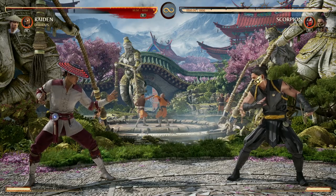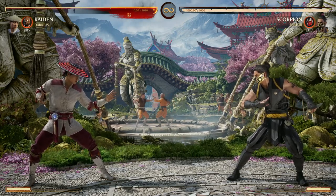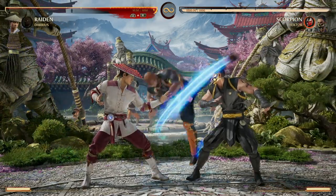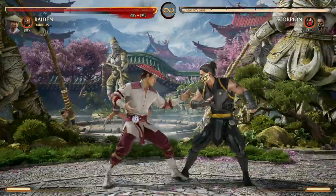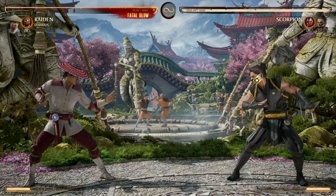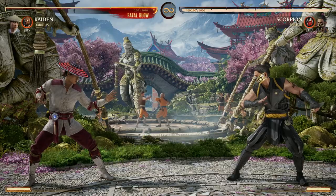You can also do cameo, then back cameo, then back cameo again. Keep in mind whether you do cameo by itself, cameo then forward cameo, or both back cameos after, you're going to use the entire meter no matter what. So just keep that in mind as you use Darius's standard cameo move.